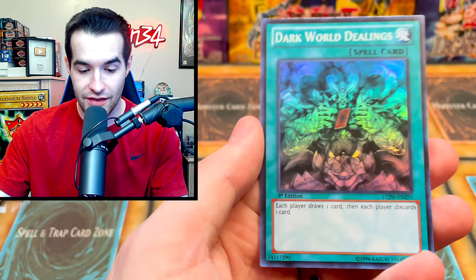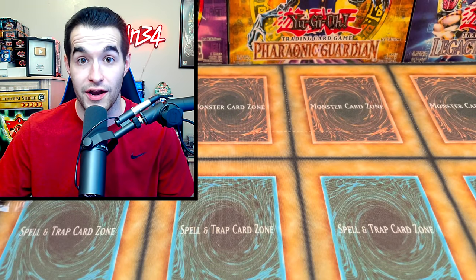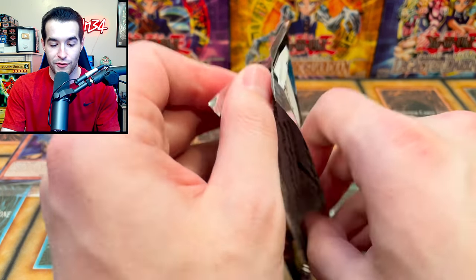The secret rare — it's an effect — Red Eyes Darkness Metal Dragon! He's like 25 dollars, pretty expensive. We pulled one of these recently. And Dark World Dealings, also a nice valuable card. We are pulling some fire right now. This mystery box definitely has its work cut out for it — I don't know if it's going to be able to beat how good we've pulled so far.